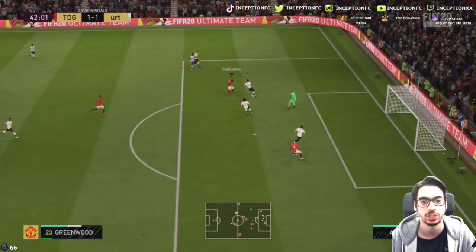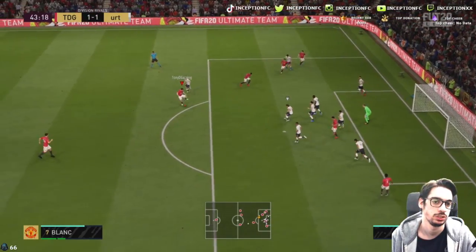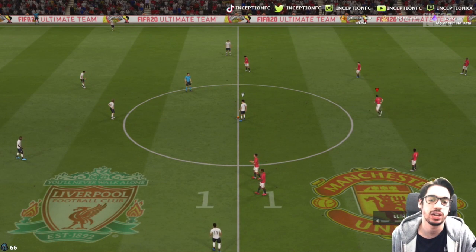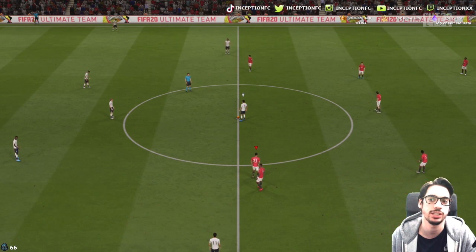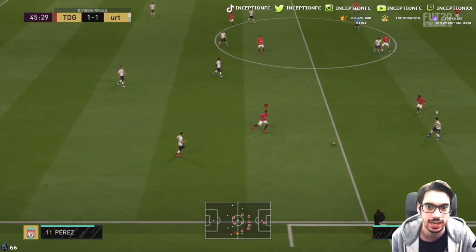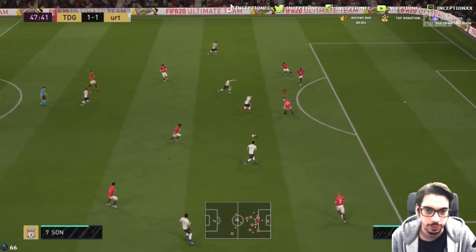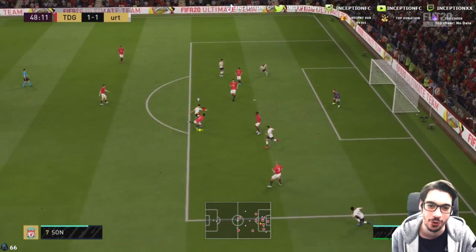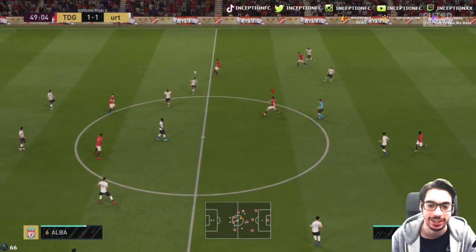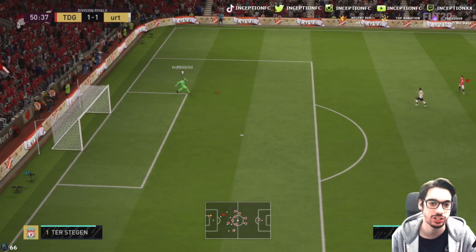We get back onto that near post — nice little save right there. Let's see what his shot power is like from here. It's not great. Now we're going to use the three-at-the-back formation with a bit more attacking presence so the opponent can attack us more, and we want to use Maguire as the center back on stay back while attacking, with the other two on join the attack, to see what he's like defensively in certain positions. When your players don't have the finesse shot, they just do not hit those.